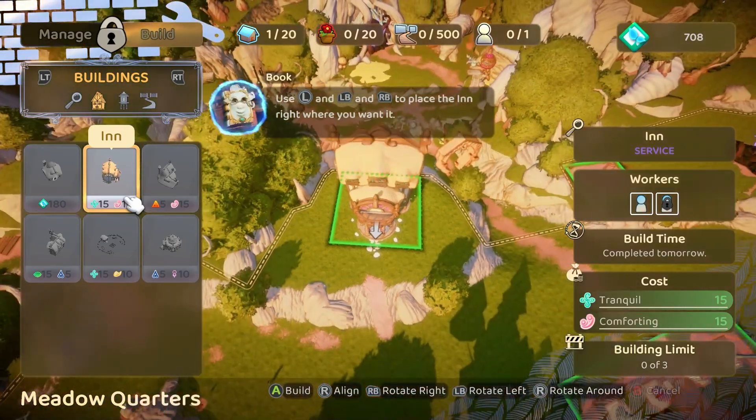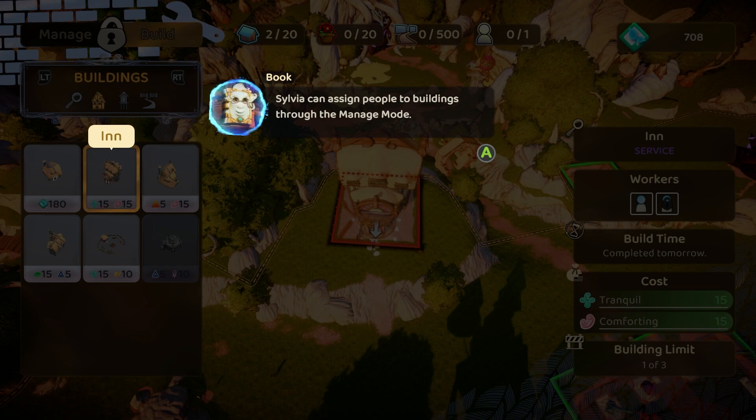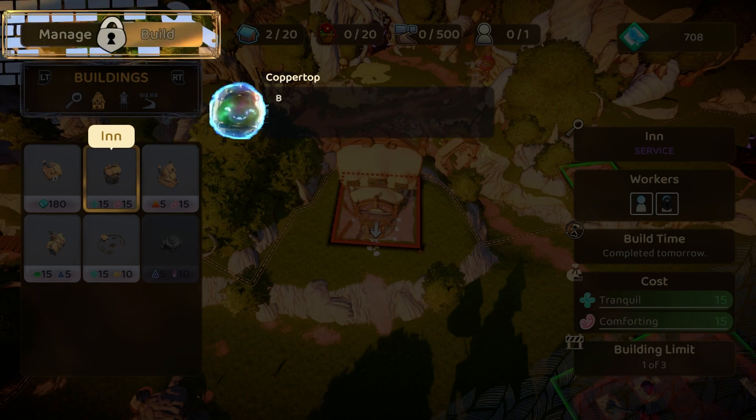I bet we get decor. Well, we got a small house and an inn, and a person. How about we put these things together? Sylvia can assign people to buildings through the manage mode. Houses can be assigned to residents, and shops and other town services can be assigned to employees.